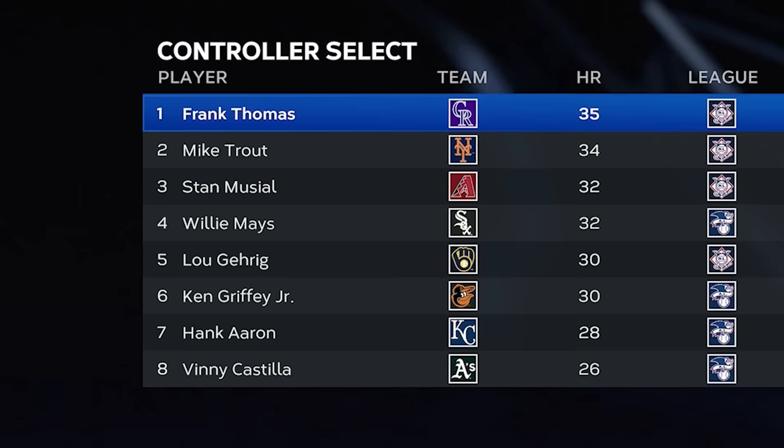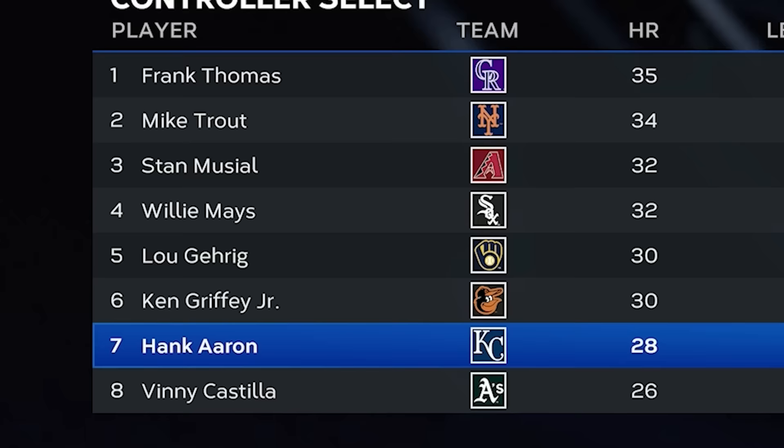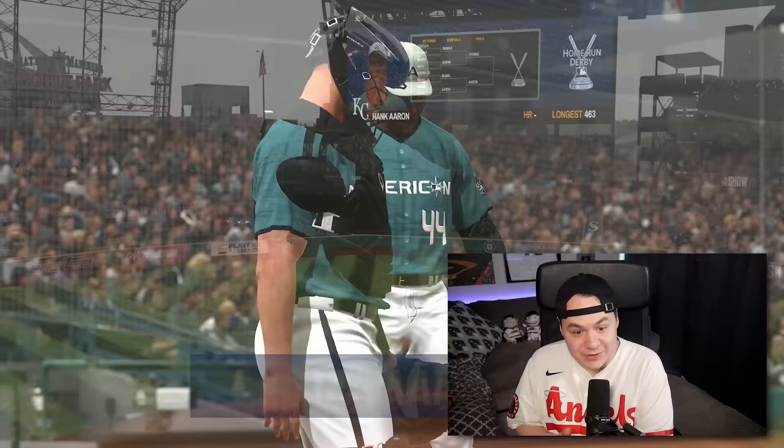Let's get to the All-Star break. We knew Frank Thomas was going to have a big year in Coors — 35 home runs at the All-Star break. In the Home Run Derby we have Mike Trout with the Mets, Stan the Man, Willie Mays, Lou Gehrig, Ken Griffey Jr., Hank Aaron, and Vinny Castilla. After simulating the first two rounds, we've got Hank Aaron versus Frank Thomas in the final.